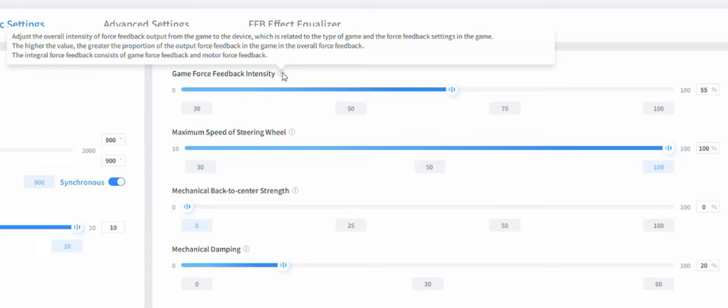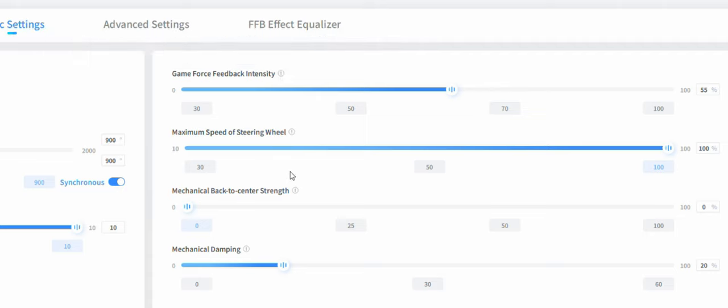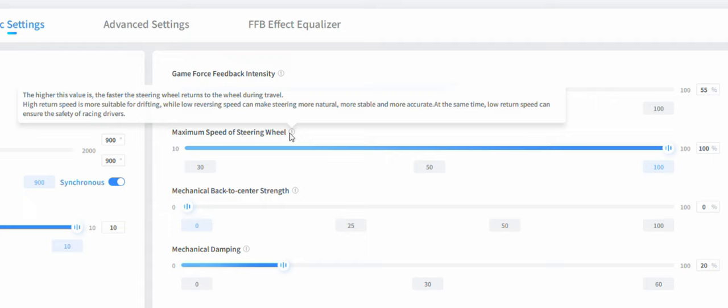Next, adjusting the overall intensity of the force feedback output from the game to the device — the higher the value, the greater the proportion of output force feedback. The integral force feedback consists of game force feedback and motor force. Maximum speed of the steering wheel: the higher the value, the faster the steering wheel returns to center during travel.